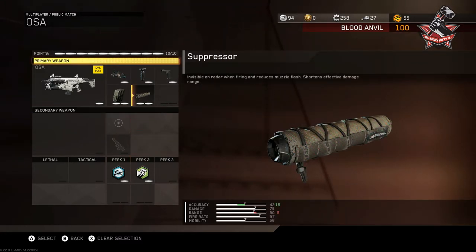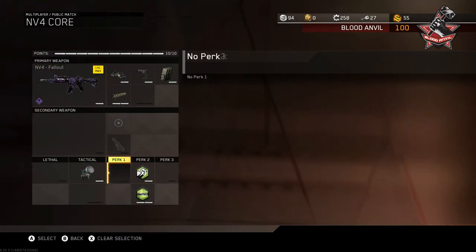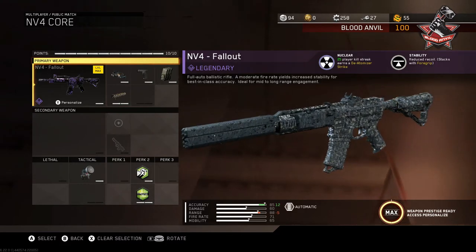The NV4 core class is basically the hardcore one but without dexterity and hardwired, still running quick draw, extended mags, and suppressor. I feel I don't need dexterity with the NV4 in core, but in hardcore you always need to be ready — since one bullet kills you, you have to be prepared the moment someone flies around a corner.